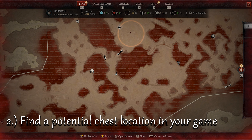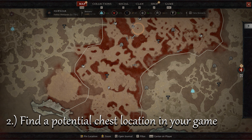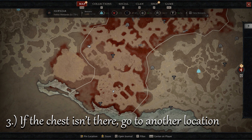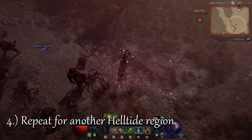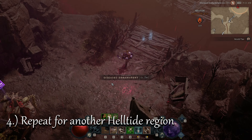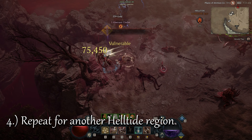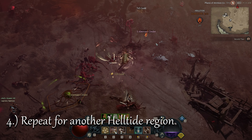Then, look at the zones where the Helltide is happening and go find one of the chest locations marked on the map. If you can't see the chest there, go to another location in the same zone. Keep in mind that only one mystery chest appears in each region the Helltide is in. So once you've opened your chest, you can go to another region affected by the Helltide, look up the places where the chest can spawn, and then go find it at one of those locations.